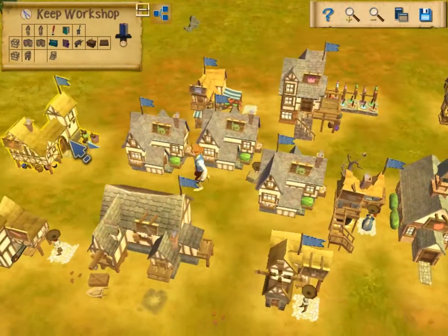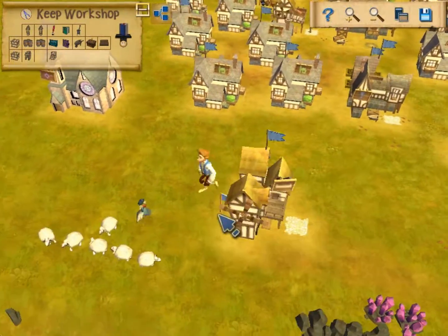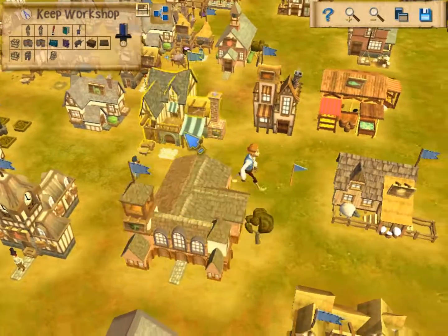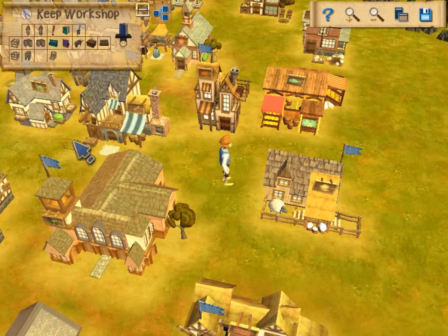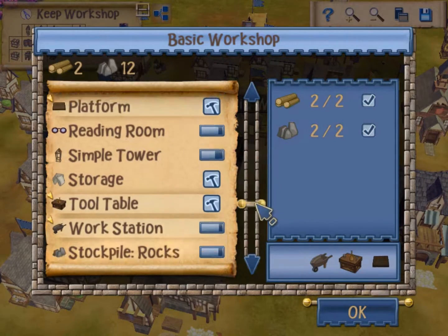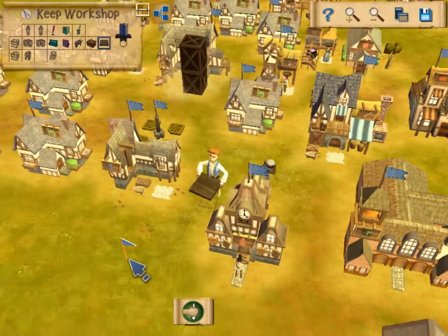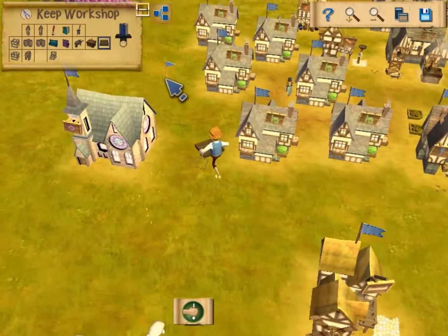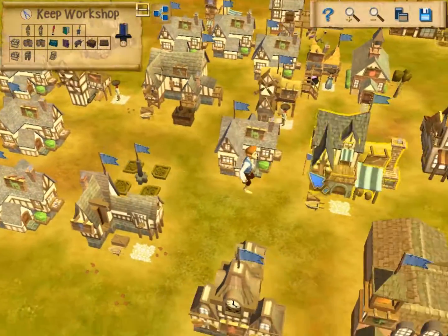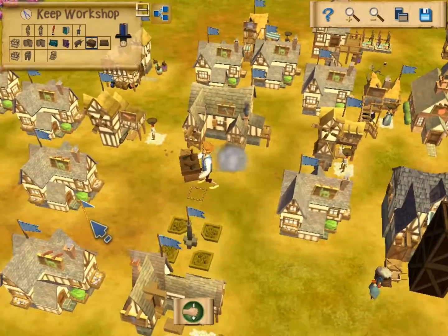Trust me, it's gonna get silly and you need to be ready for that. The keep workshop is used a bit more, but not really. This is the castle workshop, the funnel workshop, and the workshop below us — they kind of only get used once. But unlike our little workshop down there, the keep has optional buildings, or what we call link buildings, or what you would call a wall.